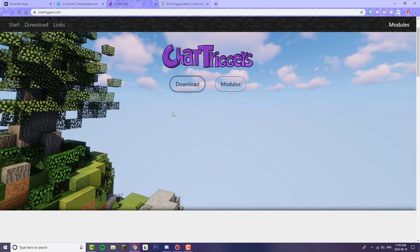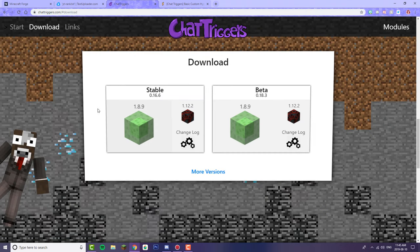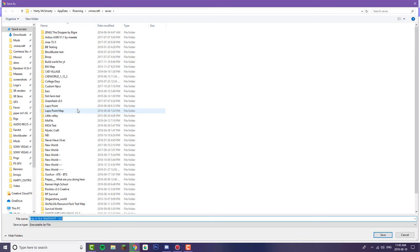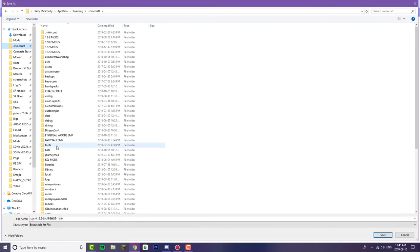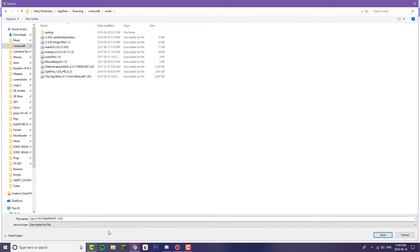Now we're going to go to chattriggers.com, which is the download site for the mod. I would recommend the stable version of 1.8.9, and then save that into your Minecraft mods folder. If you don't know how to get there, I would Google a video on how to access your Minecraft folder, and just save it in there.